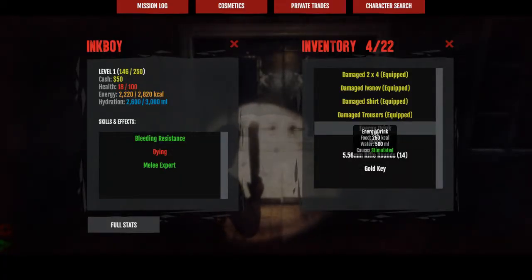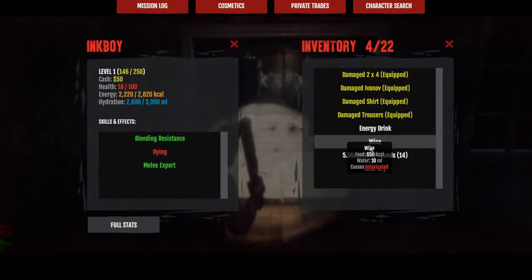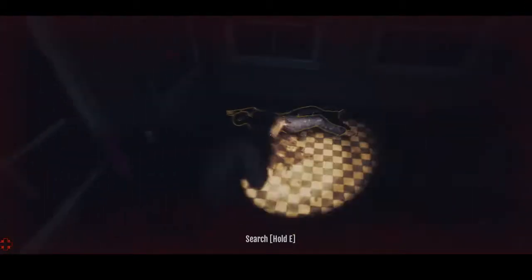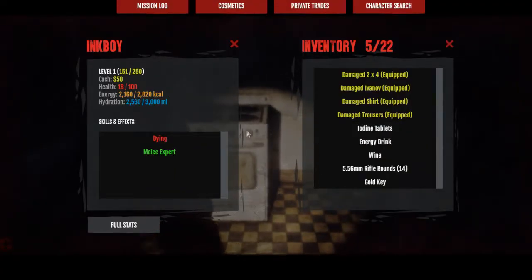I don't want to go in those double doors — I feel like if I do I'll die. But I don't have much of a choice. We're gonna do it and I might die. Oh I'm dying. Okay — unlock doors in Sarah's Diner. Hello, do you have any bandages, sir? Iodine tablets — radiation resistance. Oh, there's radiation in this game? Interesting.